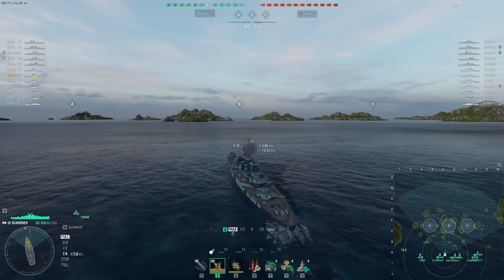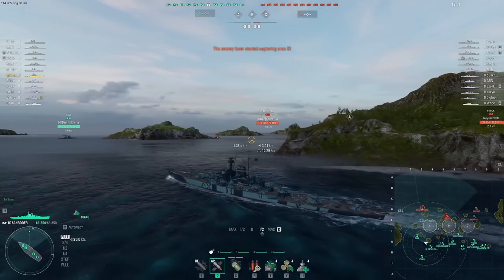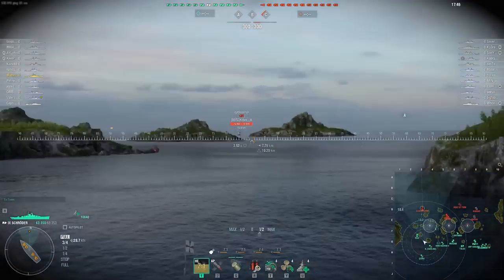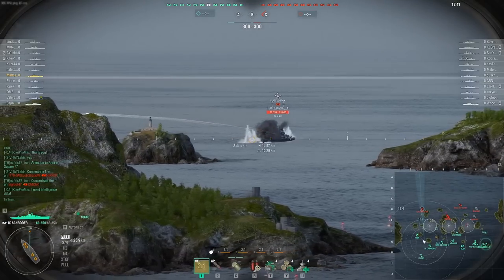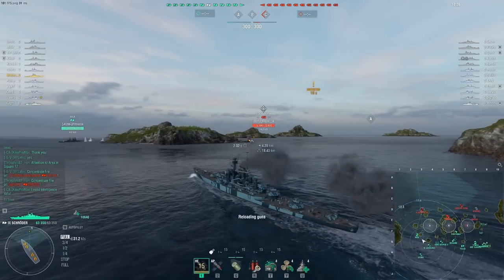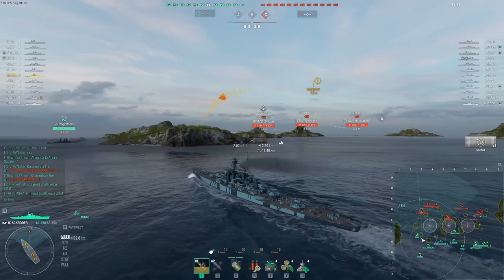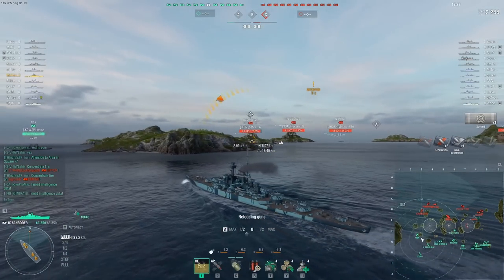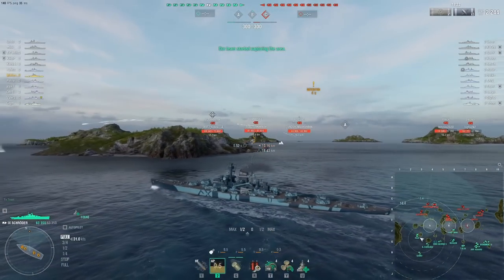Skipping the transit to flank. Honestly if we went B we would have had the freest game of our lives — there are two cruisers we could dumpster there. But we went A instead. We're going to be playing against the Vladivostok, and there's a Lightning in C who's also capping.